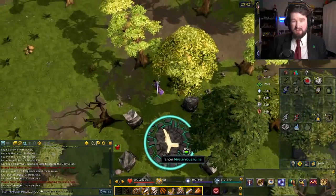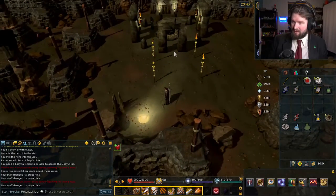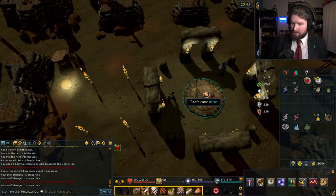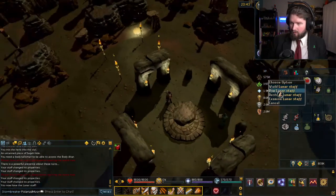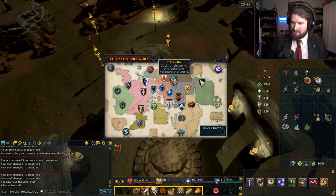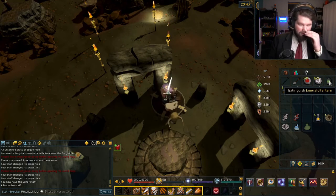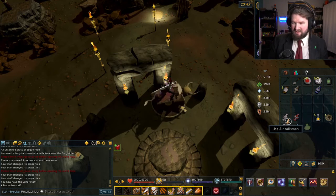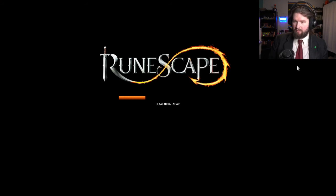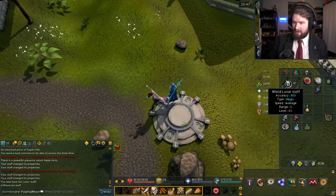Enter mysterious ruins. I think this is the earth altar. Yeah, okay, cool. And let's use the lunar staff on the altar. Oh, that changed drastically. That's cool. Let's put some of this extra stuff back in the bank. I'm going to keep the emerald lantern because I don't know if I'm going to need it, but I can put away the talismans, I think. And this goldstone spirit. And this gold charm. Lunar staff. That is so cool.